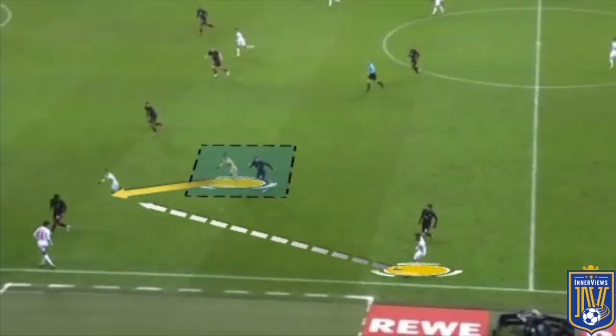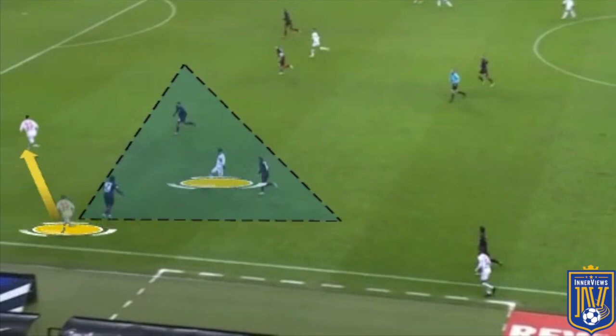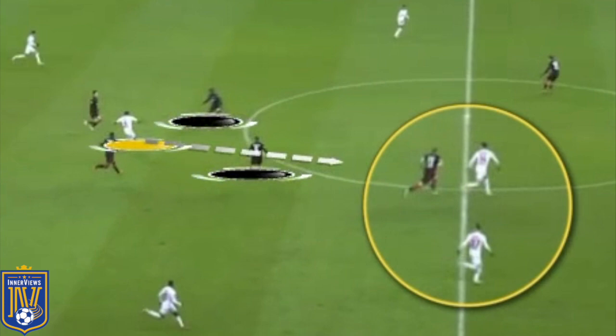As that play develops, Schick carries his movement forward, running off a marker into the gap between the center back and the fullback, where he receives the return pass. From that position he could play the ball between the fullback and center back, but instead he carries the ball backwards, pulling two players towards him, and locates his initial layoff teammate. Schick takes three players out of the game by not playing that pass first time, and squares the ball to help Leverkusen progress their play.